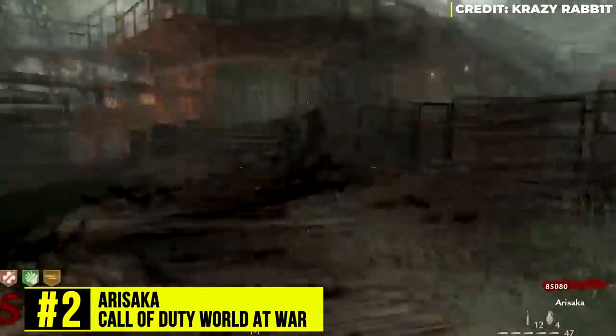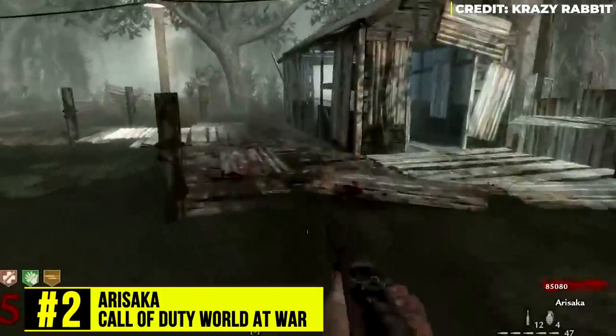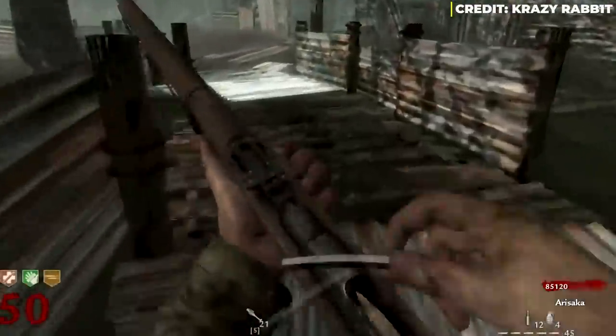At number 2, the Arisaka. This Japanese gun first appeared in World at War as the Type 99 and returned in Call of Duty: WWII as the Type 38. It's essentially the same as the Kar98k, except — and this is the key difference — you cannot Pack-a-Punch this weapon.